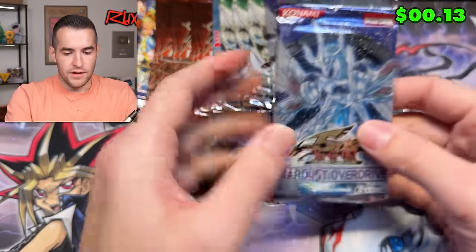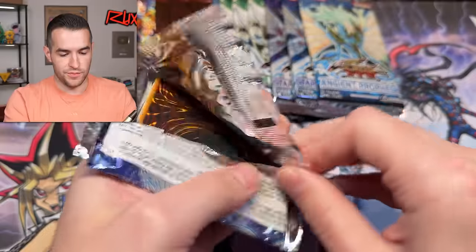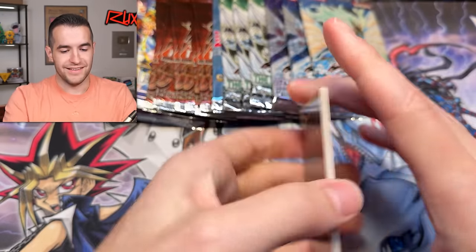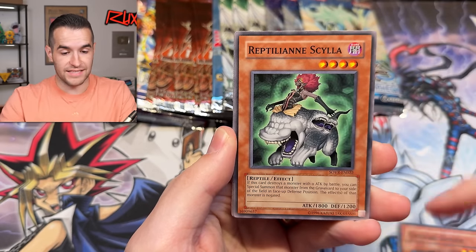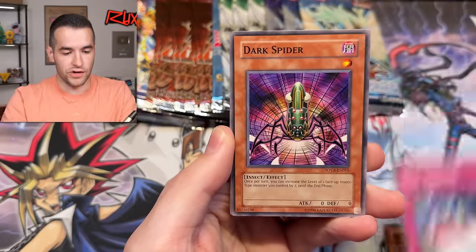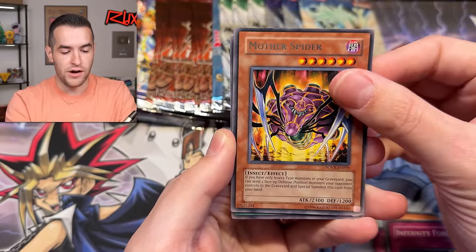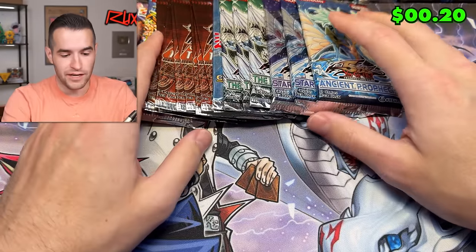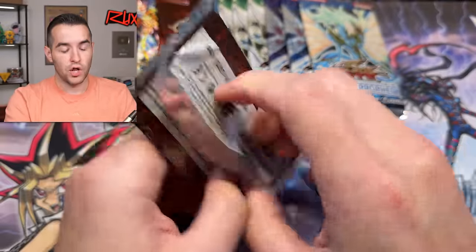Stardust Overdrive returns us back — we've opened a lot of these recently. Spider Egg, Molting Escape — this is the last of what we have. Hopefully there is a ghost rare. Dark Spider, Infernity Force, Mother Spider, and Spiderweb. Quite the spidery pack, that's for sure.